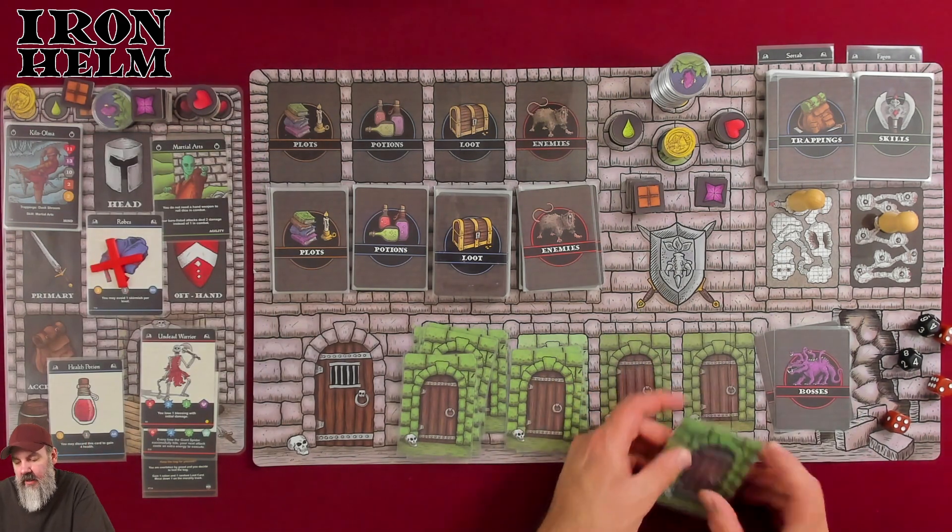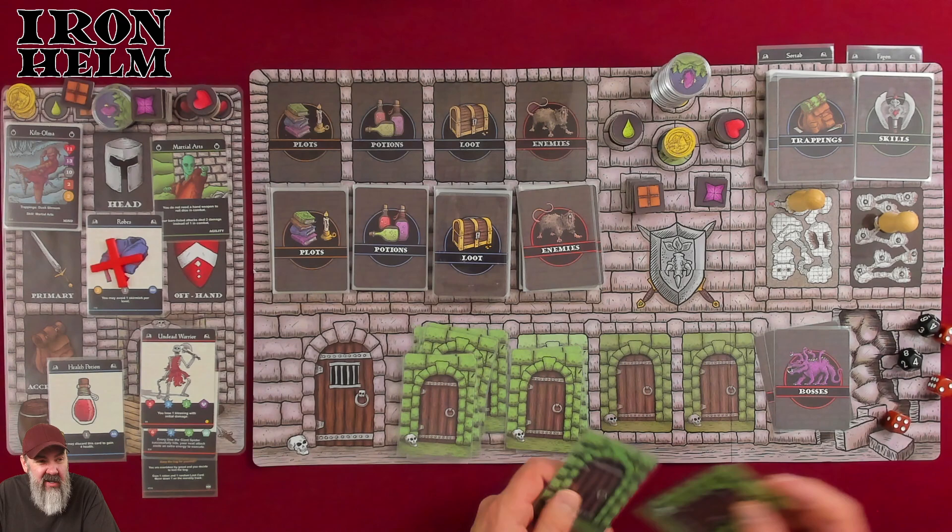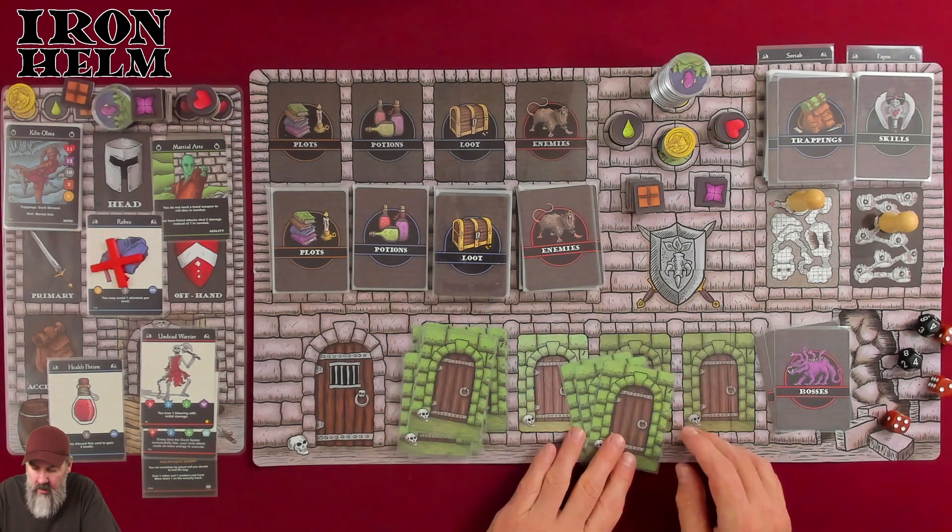Then a campsite — we have the choice to spend one ration to gain three energy or to gain a ration. We could gain back all the energy we've lost but we only have two rations. Let's cook the ration and get three energy.